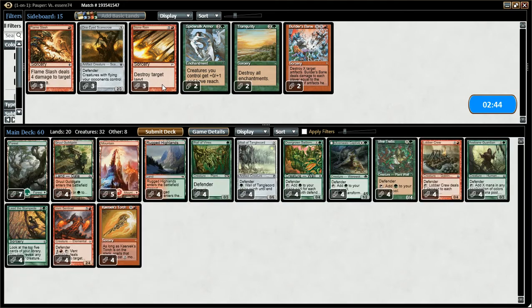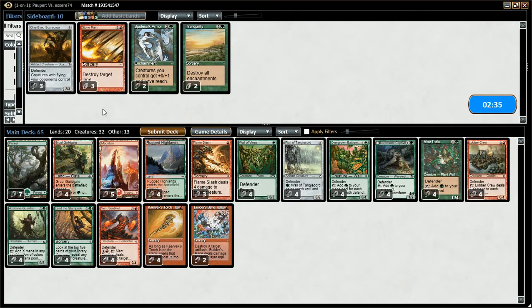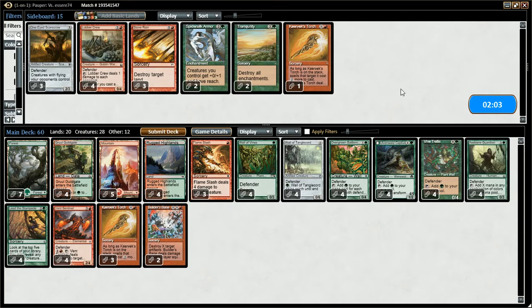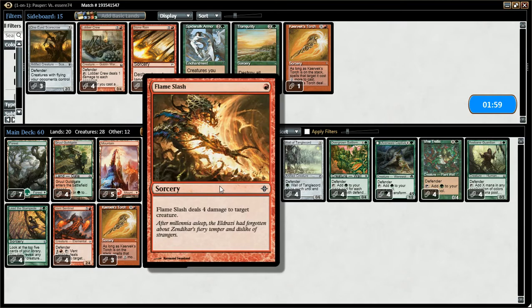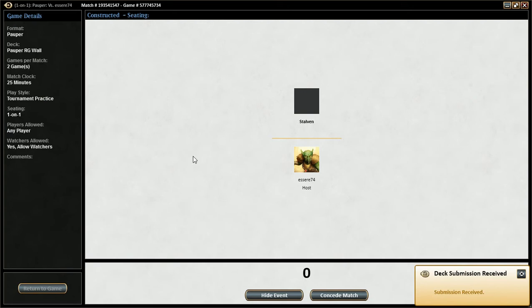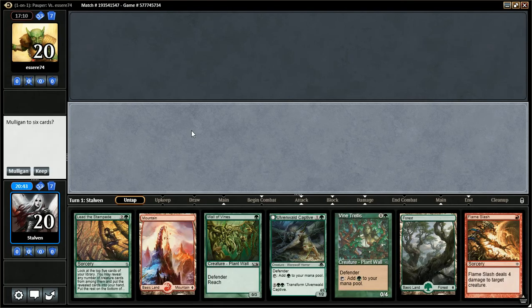Playing against Affinity. Definitely want our Builder's Bane here. What else do we want? Flame Slash is good. I think that's probably it. So we gotta get rid of five cards. Let's get rid of one Torch. Maybe Lobber Crew — it's kinda slow, isn't it? We do slow the game down though. Yeah, I think Lobber Crew is probably going out. Flame Slash is good against his Enforcers, Forgers. It's good against Atog too. We'll go with this. This hand is fine, we'll keep it.